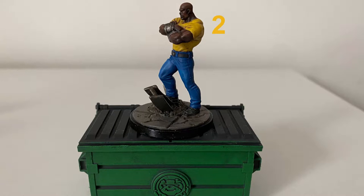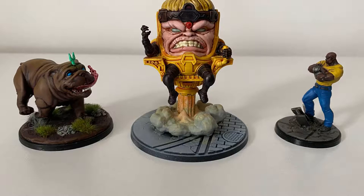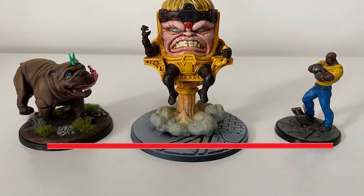It's also worth noting that if a character is stood atop a piece of terrain, for determining line of sight its size becomes that of itself plus the terrain they are standing on. Also worth noting is that no characters block line of sight, enemy or otherwise, and there are some attacks that ignore line of sight, but these will clearly be marked on the card and are exceptions to the rule.